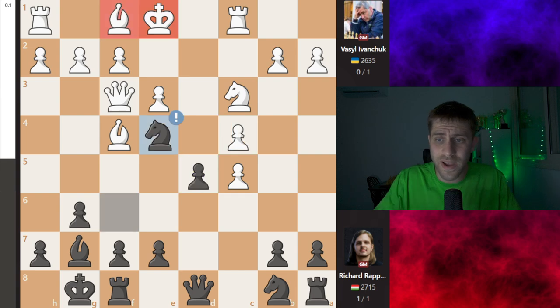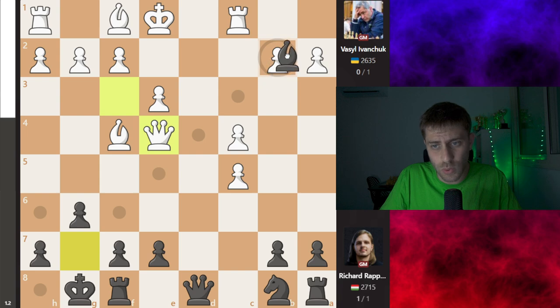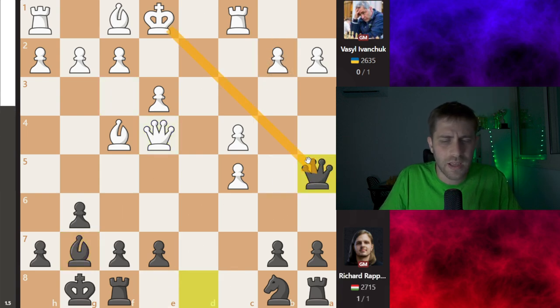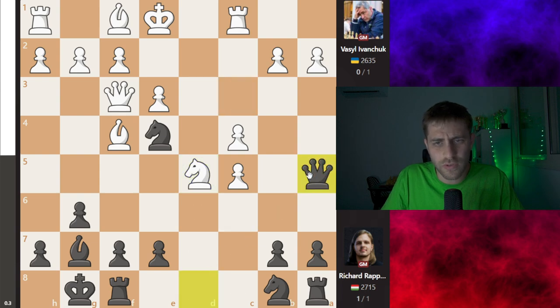C takes d5 was played. I think after knight takes c4, the point is d takes c4, queen takes, and bishop takes b2. Also queen a5 check, and of course king d1 or king e2 is very bad, then queen takes a2. This pawn on b2 is just terrible. Black is doing just perfect. After knight takes d5, just queen a5 check overall.